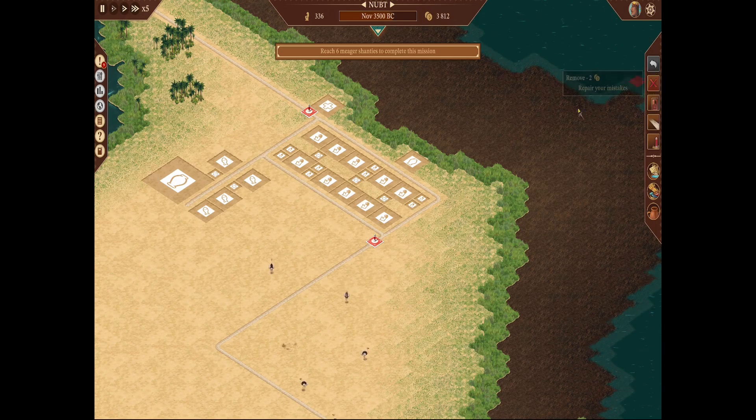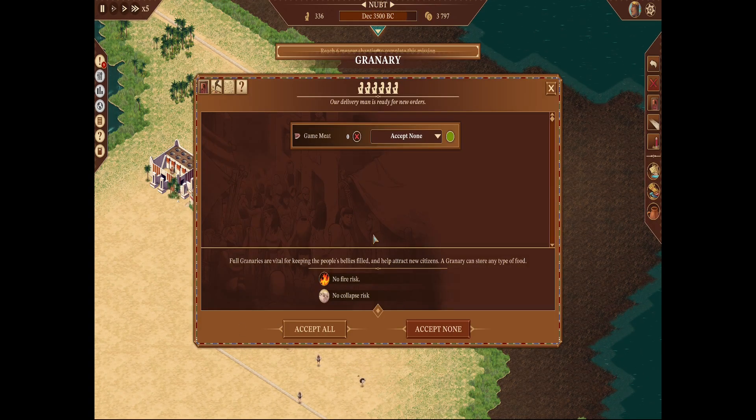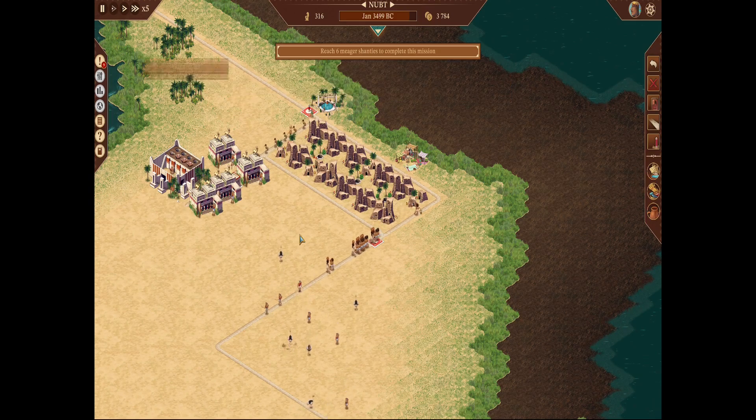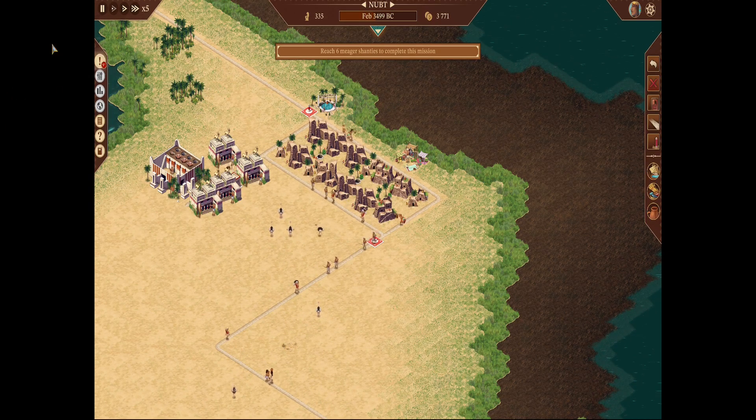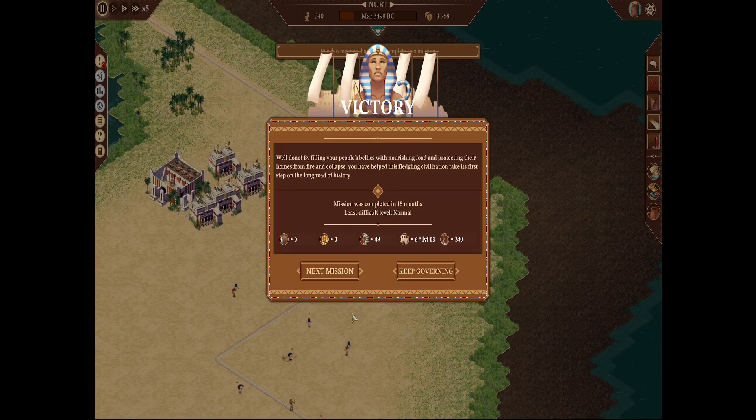The hunting lodges weren't working — turns out I forgot my own settings: storage was set to 'accept all' which I had changed. I will make mistakes throughout this — I'm by no means a perfect player. But there we go. The mission completion message reads: 'Well done — by filling your people's bellies with nourishing food and protecting their homes from fire or collapse, you've helped this fledgling civilization take its first step on the long road of history.' We finished with zero culture, zero prosperity, kingdom rating of 49, six meager shanties, and a population of 340.